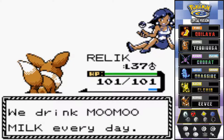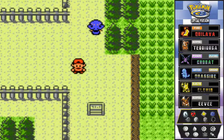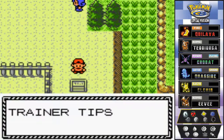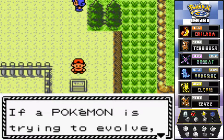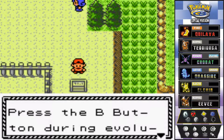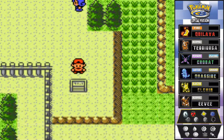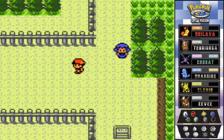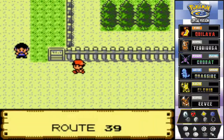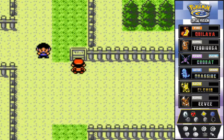Trader tip: if a Pokemon is trying to evolve, you can stop it by pressing B during the evolution — that startles the Pokemon and stops it — or you could give it an Everstone. Either one works. Here we are in Route 39, and we're close to Olivine City now.